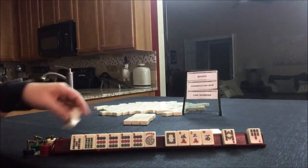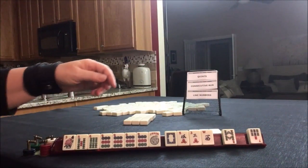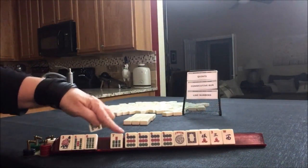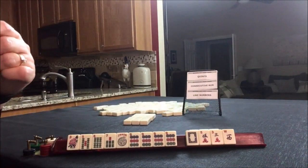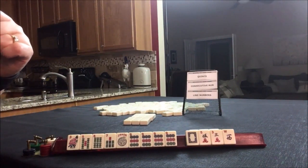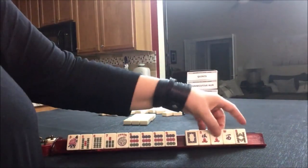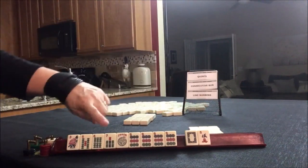We got a flower — very risky to pass. Now we do have seven, eight, five, six, seven, eight crack, nine dot. That would be the consecutive run hand, second from the bottom: five, six, seven, eight crack, nine dot. Let's pass those three. We're in between a quint and consecutive run.